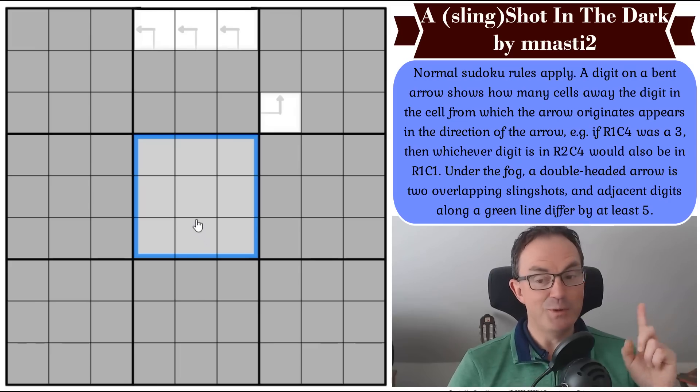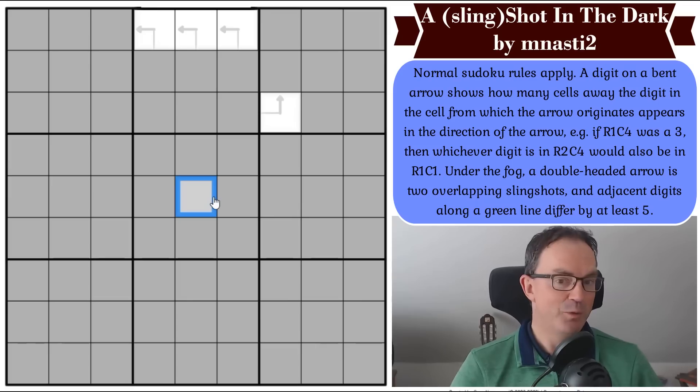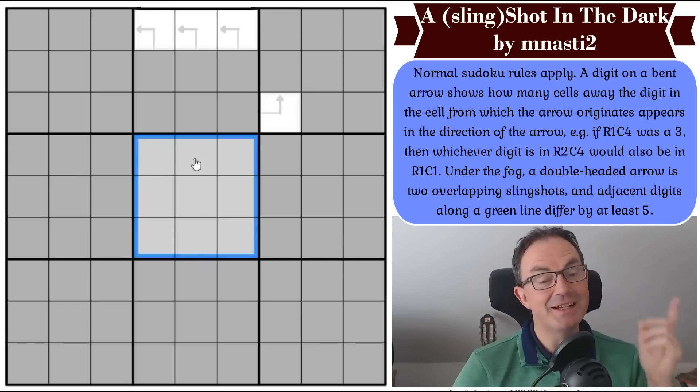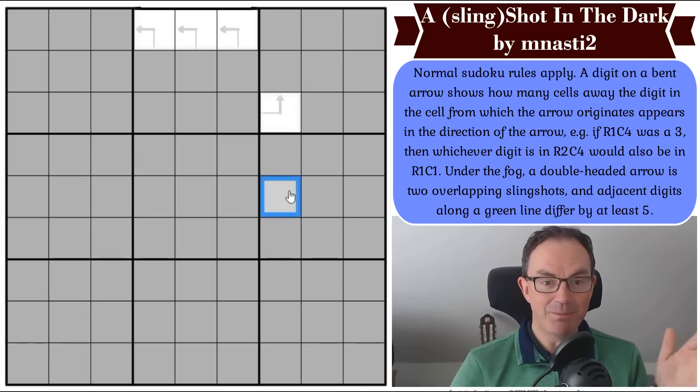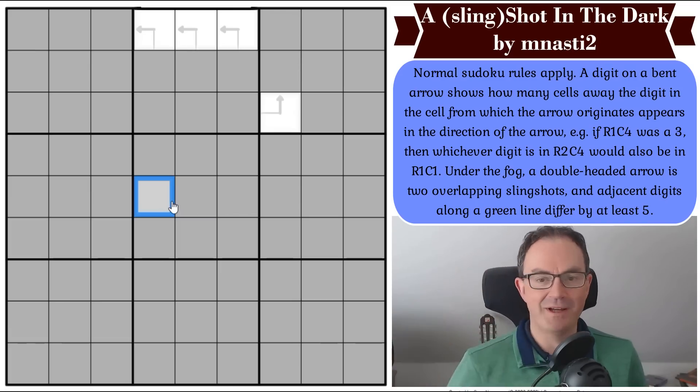The important thing to remember is you can therefore cheat. If you were to type in the numbers 1 through 9 into a cell, one of them would be correct and it would reveal the contents of box 5. But that is cheating. Do not cheat. The idea is that we simply deduce real digits from the white squares we're given. It's just an absolutely wonderful, wonderful innovation in the Sudoku world.